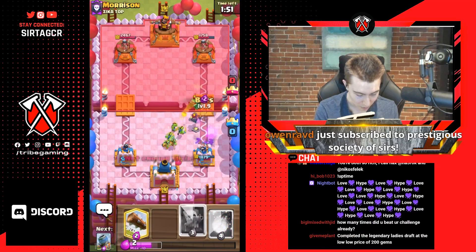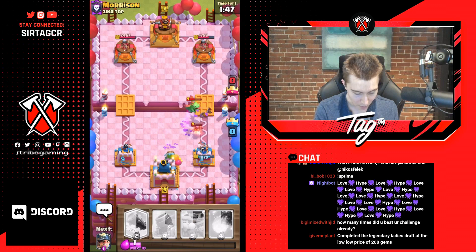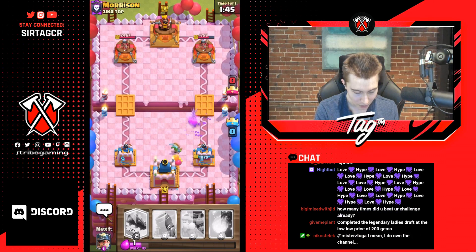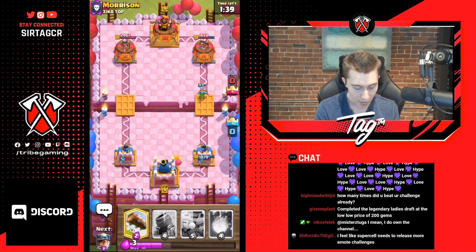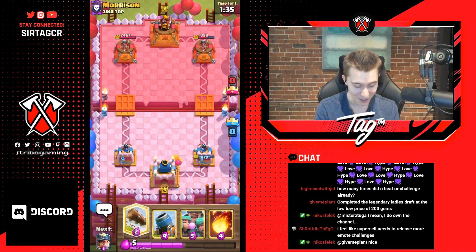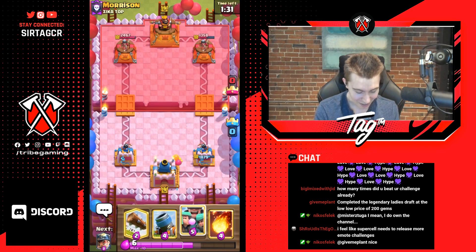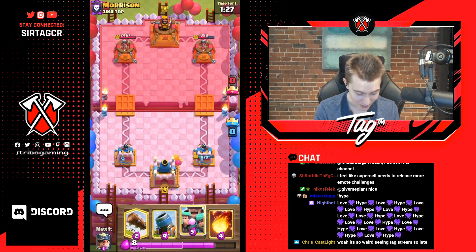He's gonna try more spam — so aggressive, so feisty. He goes in for a zap as well, but we can shut it all down. Dark goblin finishes off the baby dragon without any damage on our tower and we get great counter-push too — that's gonna get around five hits and roughly 400 damage. Going for a log here — he's probably gonna go for a golem. Yep, golem as anticipated.